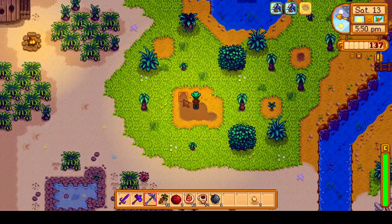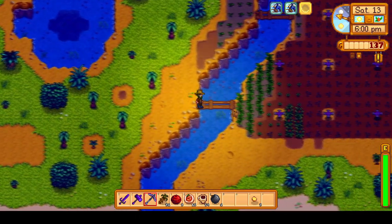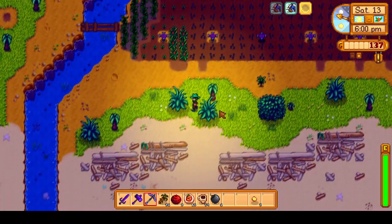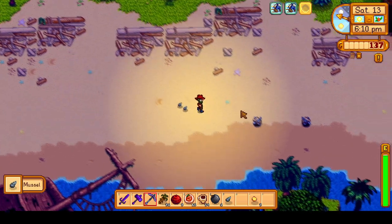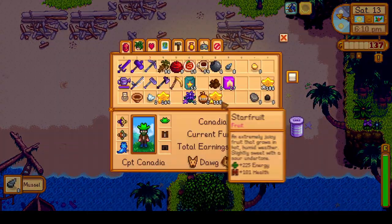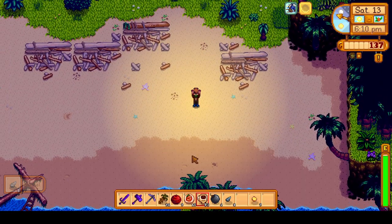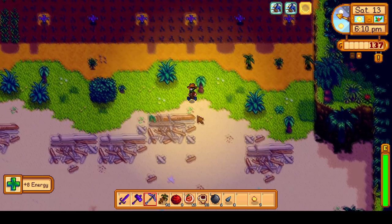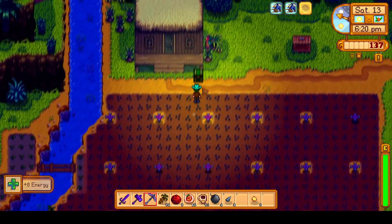We have left the walnut room, and the reason I am untilling this soil is so that artifact spots can appear, because I want the snake spine to donate to the field tent. We'll also quickly mine the mussel rocks here — I think I've gotten all the golden walnuts we can from them, but they are still nice because they count as fish, and fish will be needed in quality fertilizer if we ever decide to craft a bunch of that.